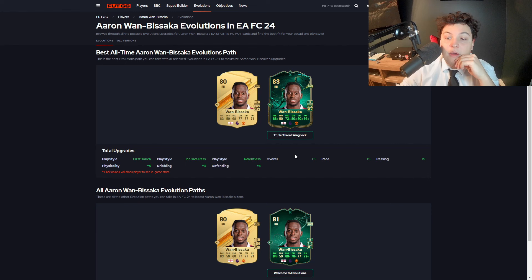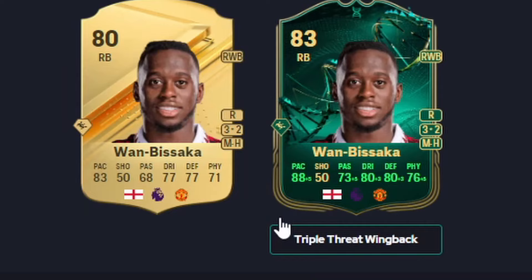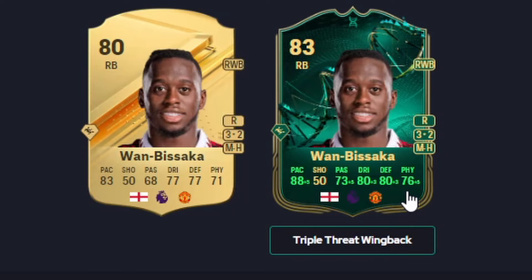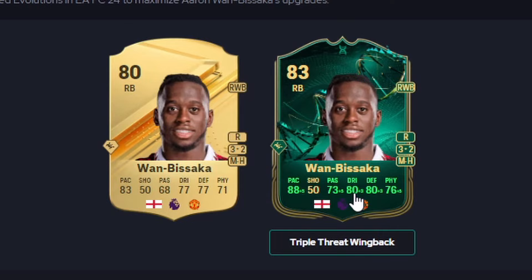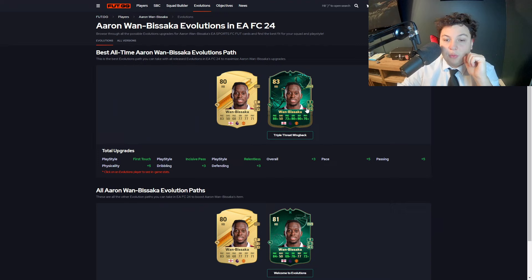These last three picks are the meta options. First meta pick is Juan Bissaka, who has some absolutely insane stats and already has access to that playstyle plus from his regular card. 88 pace, 80 dribbling, 80 defending, and 76 physical. Throw a Shadow on him to boost pace and defending even more. He's a solid right back if you want a purely defensive option, with medium-high work rate. Three-star skills might hinder him slightly, but on a wingback you don't use skills too much. Being English and playing for Man U gets great chemistry.